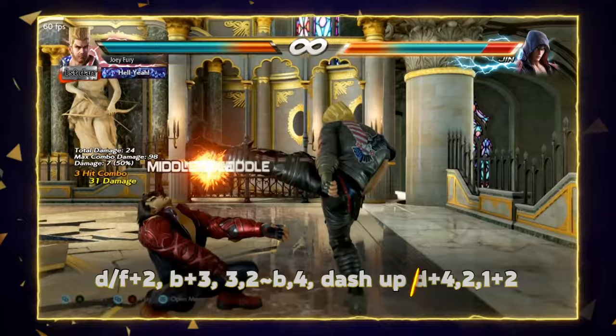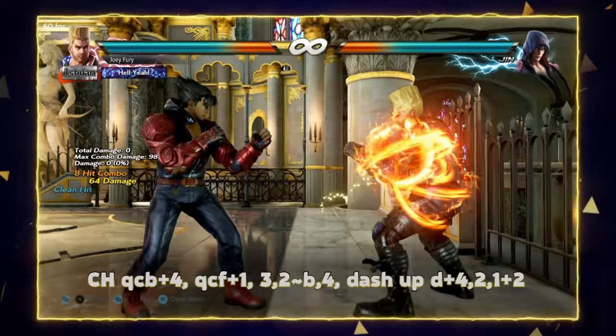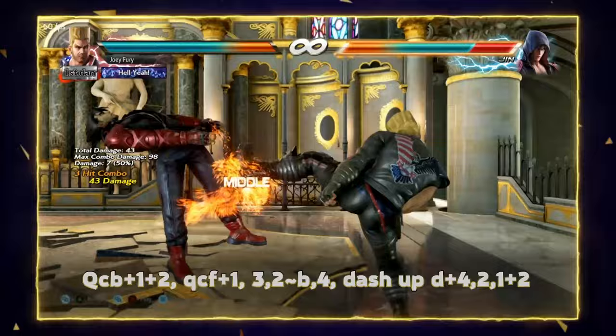We're going to see the basic combo formula here: launch, single-hit filler, 3-2, back sway 4, run up, ender. The same formula applies with the thruster as the first hit. I prefer to use back 3 as the filler into down forward 2 just for consistency's sake. All these combos give you plenty of time to do the thruster. We'll keep seeing this formula — launch, single-hit filler, 3-2 sway 4, run up, ender — one more time off of quarter circle back 1 plus 2.